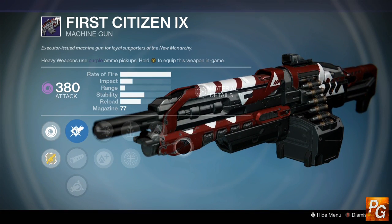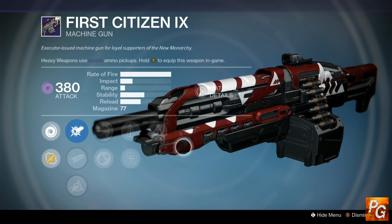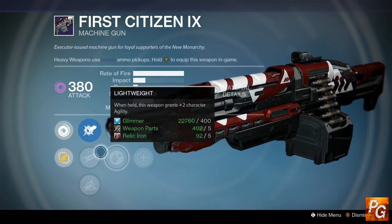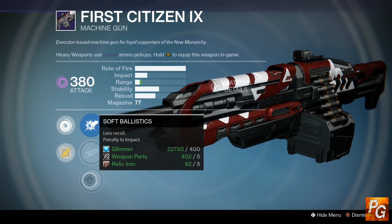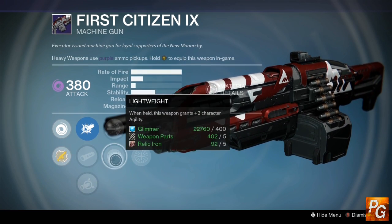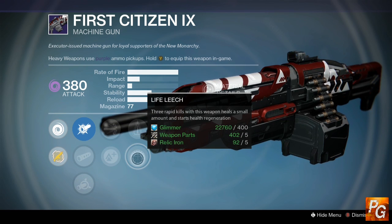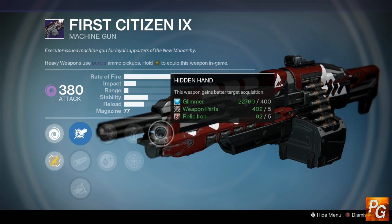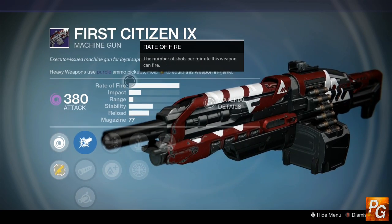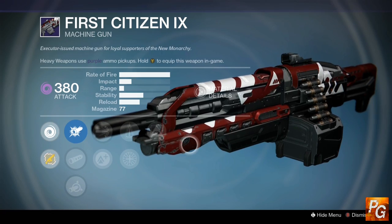For all you PvE heavy machine gun enthusiasts, the First Citizen has an interesting roll: Hidden Hand, Perfect Balance or Life Leech, High Caliber Rounds or Lightweight, and CQB Smooth and Soft Ballistics. I would go with Smooth Ballistics, definitely pick High Caliber Rounds over Lightweight to stagger enemies, and pick Perfect Balance over Life Leech any day. Combined with Hidden Hand, you have a pretty decent machine gun for this archetype, so it could be worth picking up this week for PvE.